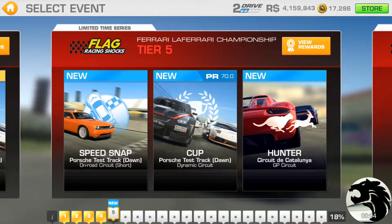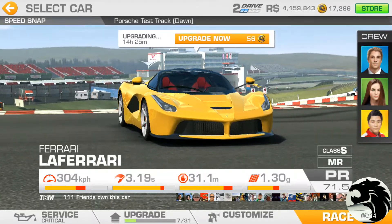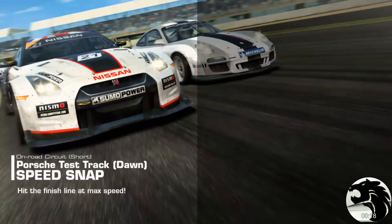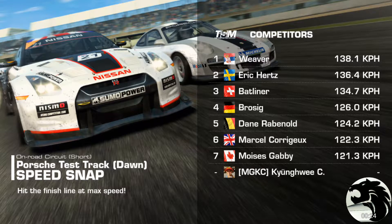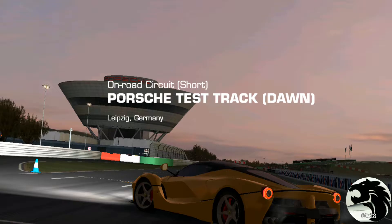Moving on to tier 5. Let's start with the first one on the list: Speed Snap at Porsche Test Trek on road circuit short. This one starts right before the bus stop and goes through the bus stop, and the speed checkpoint is on the other side. Target speed is 138.1.